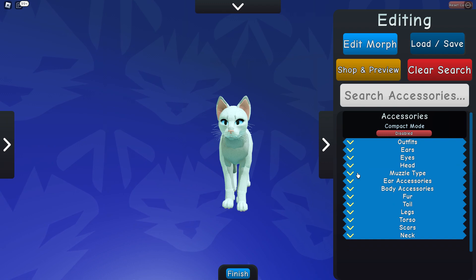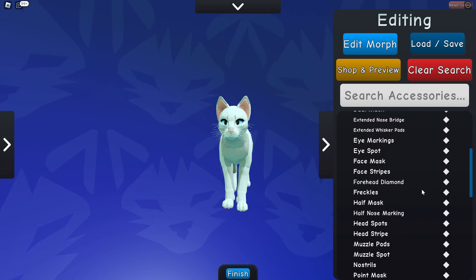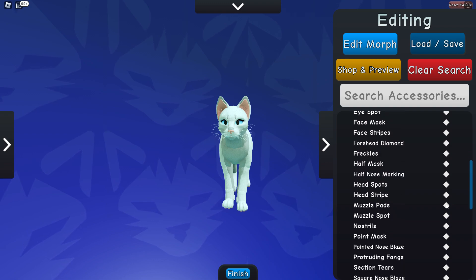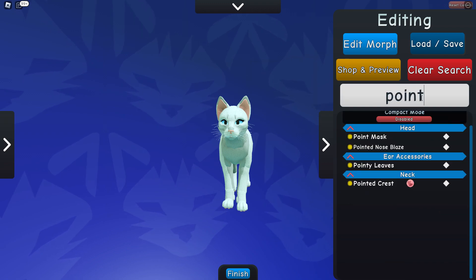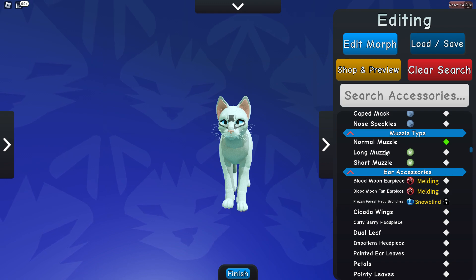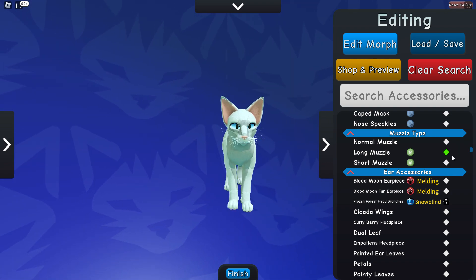For the head, there are some things you're going to need to follow. You want cheeks, and if you keep scrolling down you want eye markings. Keep going — you also want these two: under eye markings and under eye round. And I forgot where it was — point mask. I'm just going to type it in: point mask. You want all of that. Now for muzzle, if you have it I suggest doing long muzzle, but you may not have it which is totally fine.